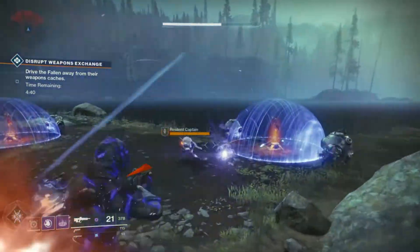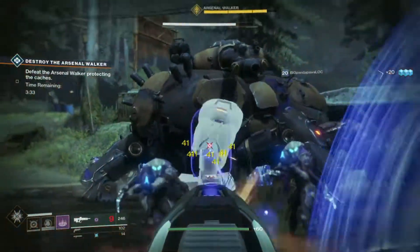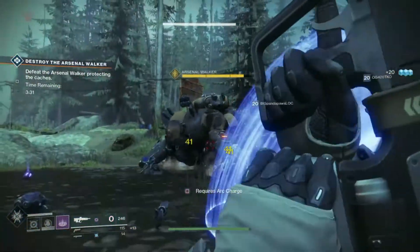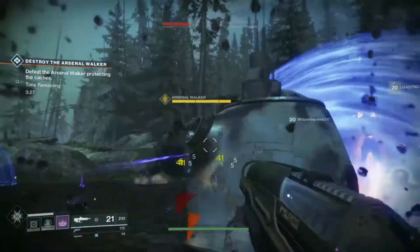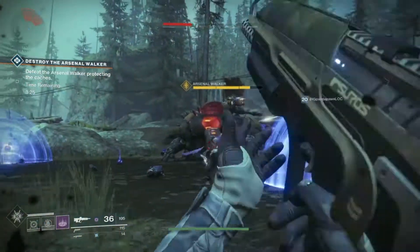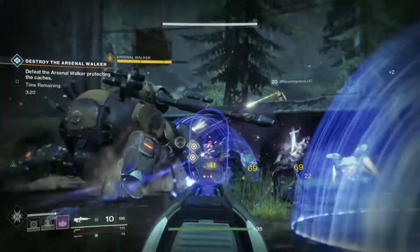This Arsenal Walker is similar to the Fallen Walker in Destiny where you simply take out its legs. Once enough DPS is done to the legs, it will then kneel down and its head will open up, giving you another damage spot to hit. At this point, three separate arc charges are going to drop on the ground.